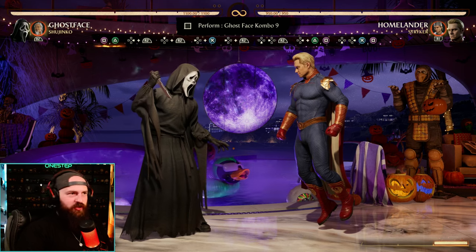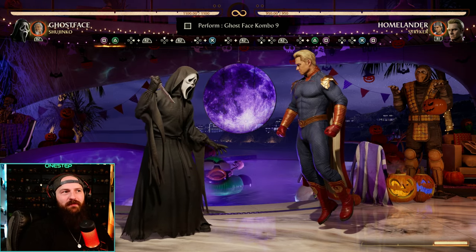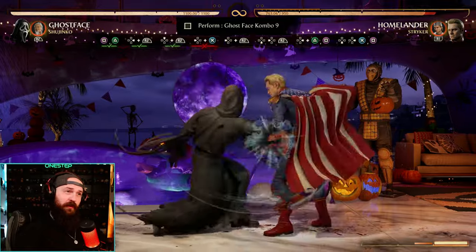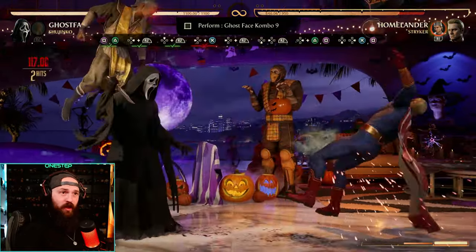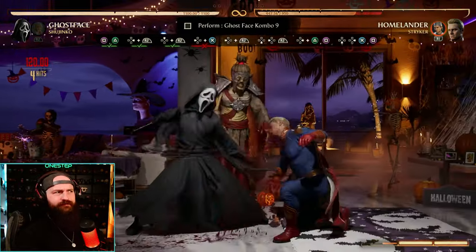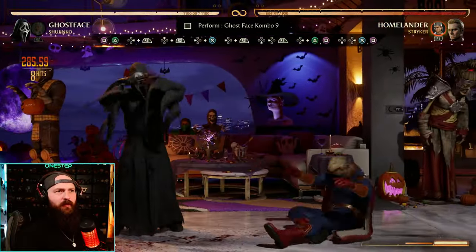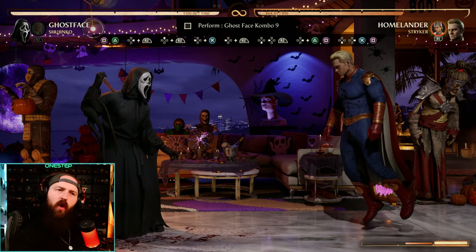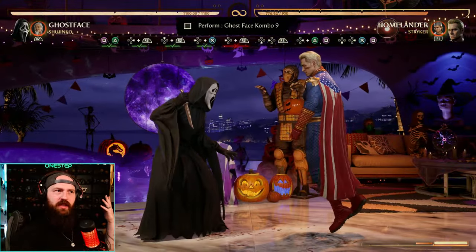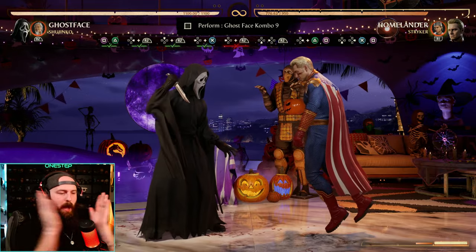We are on the last combo string using Shijinko versus Homelander. It's 1-2-4 cameo, up cameo for the stagger, back 3 for the re-stand, then back cameo, down back cameo for the lasers, then 4-2-1 for the reach, and ending with down 4-3-1. There are really only two halves to master — the back cameo laser eyes sequence, then dashing forward into the 4-2-1. Once you've done both halves, just put them together.